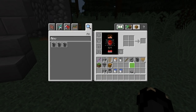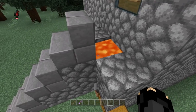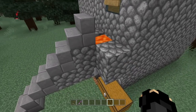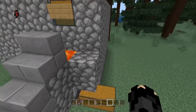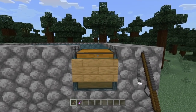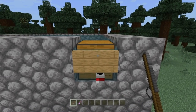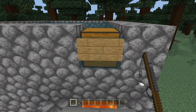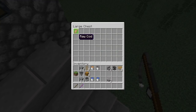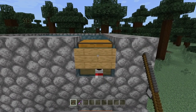Now you can simply get your fishing rod. By the way, the reason why we placed the lava right here is because you will not lose any durability. Here's me using this farm — just aim right here and wait. See, we caught something! We got a raw cod fish. It works just fine.